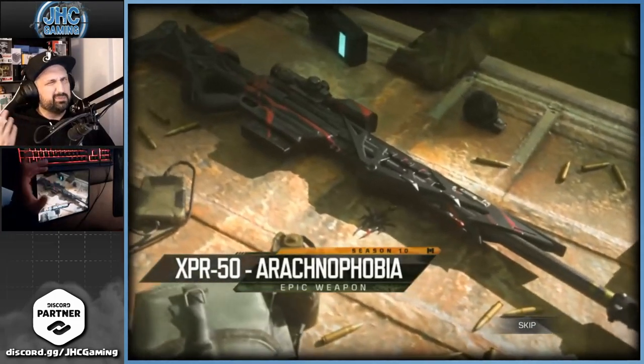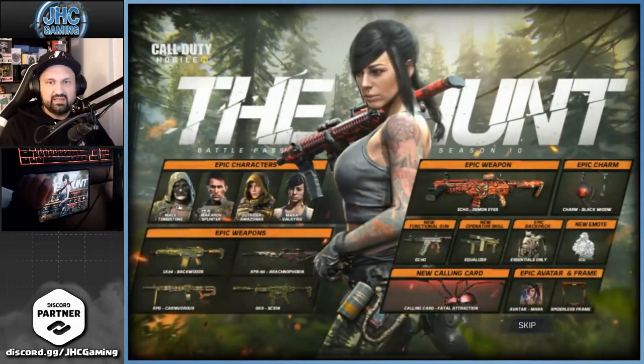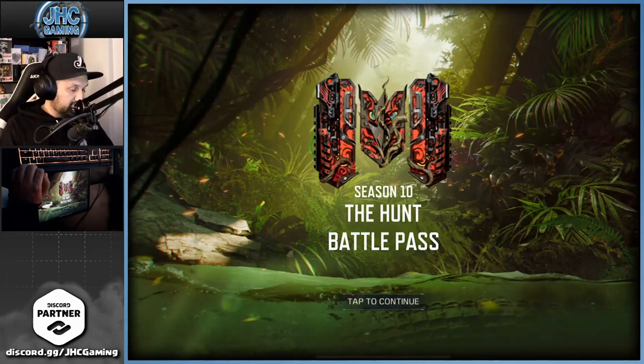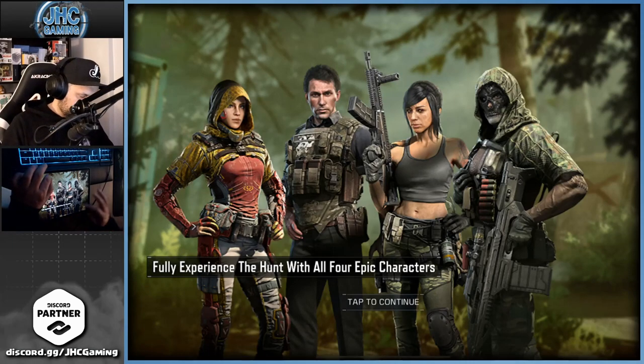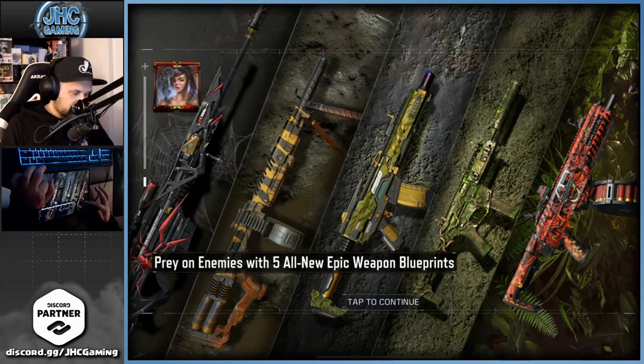Also Outrider, XPR50 — a lot of cool stuff on the season pass again. It's been a couple good ones in a row. The Outrider is awesome, and we've got Mara, Mace, and Makarov — let's go, some cool skins!